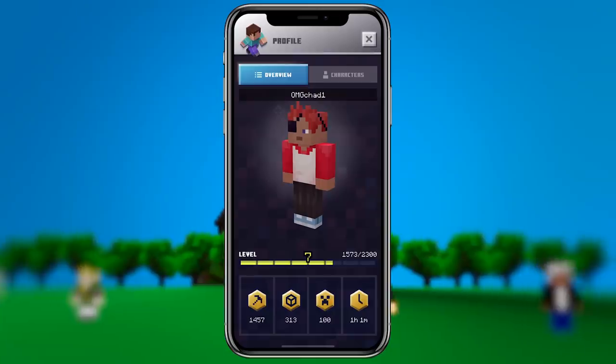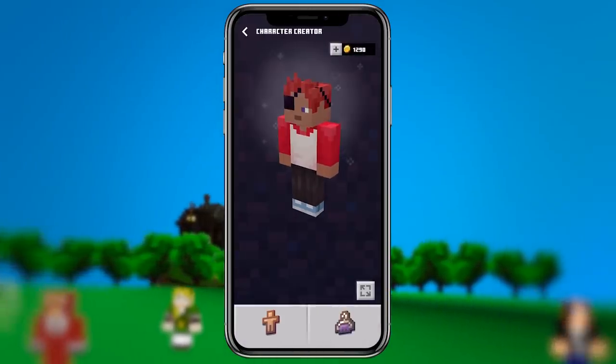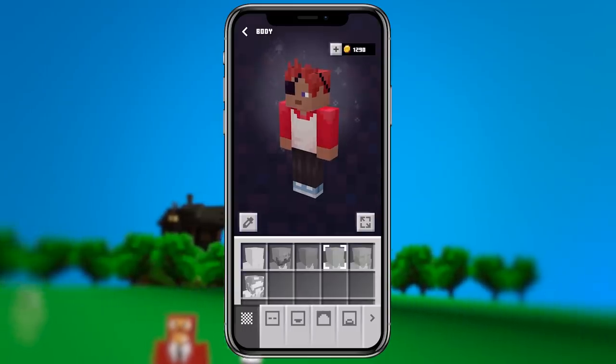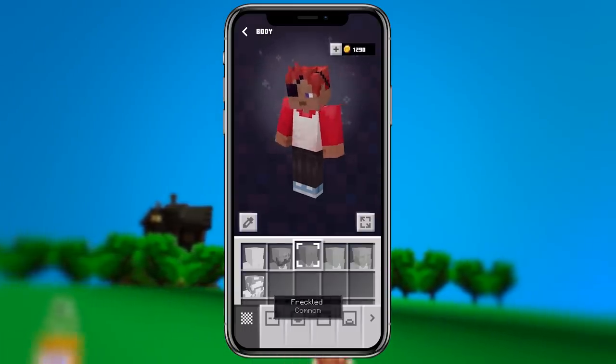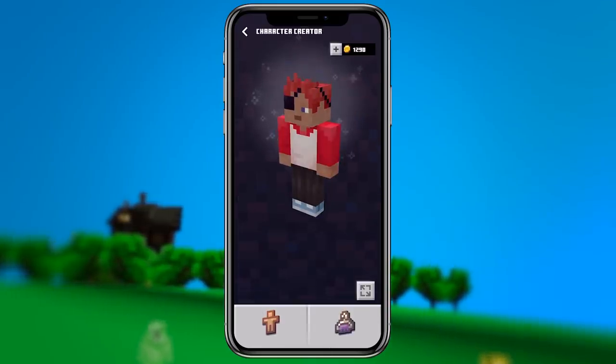Next, let's talk about appearance and skins. You can use any of the skins that you have already unlocked in the marketplace on Bedrock Edition. You cannot upload your own skin. You can also use the new character creator, which is a way for you to add layers of things onto your character instead of just one basic skin.